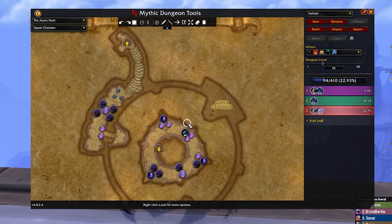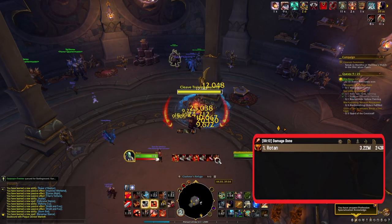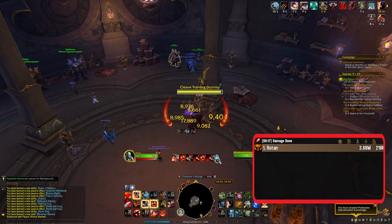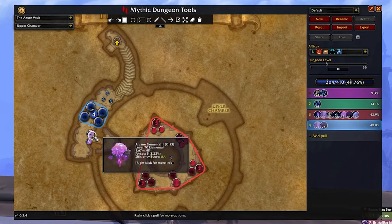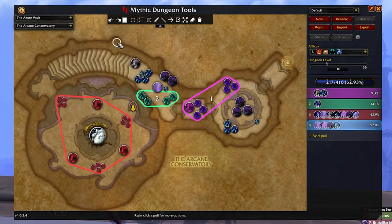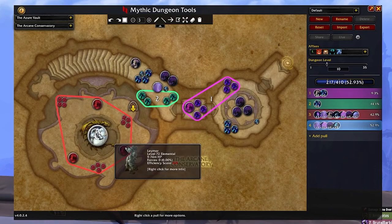Also, something like Mythic Dungeon Tools and Details are also extremely helpful add-ons to understand what you should be pulling and for managing people's damage and healing output. Once I started to use these add-ons, I had a lot less groups where someone random would mess up a mechanic and wipe us at the worst time.